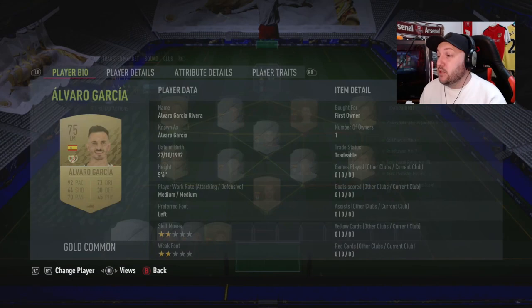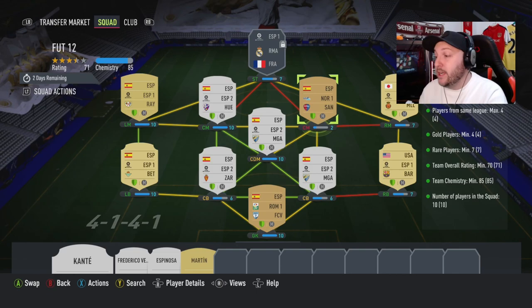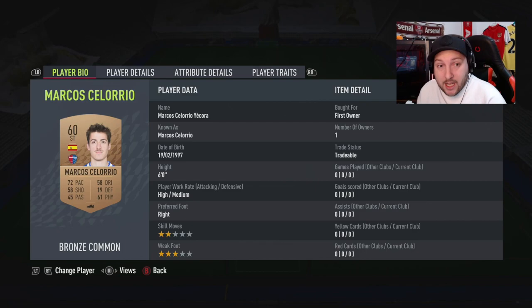As you can see here, we just went for La Liga and La Liga 2 — they're all rares, even the right back. Then we went for just some random bronze from a Spanish off-league, the Norwegian league, and the Romanian league. That will get it all done: seven rares, 71 rated, 85 chemistry.